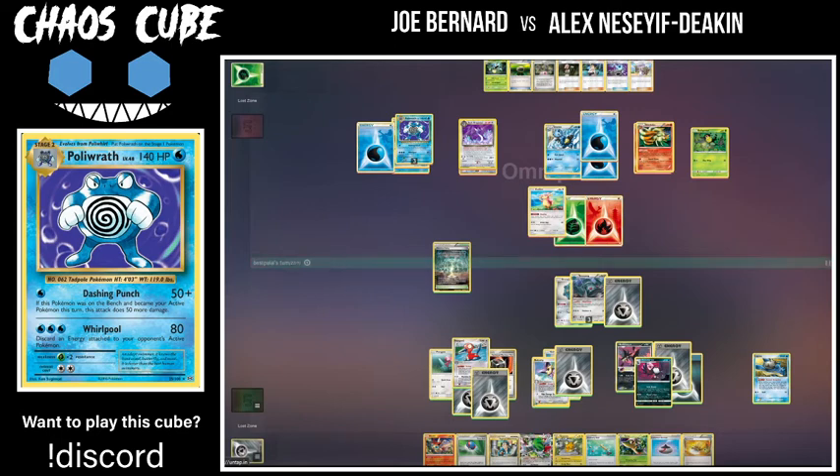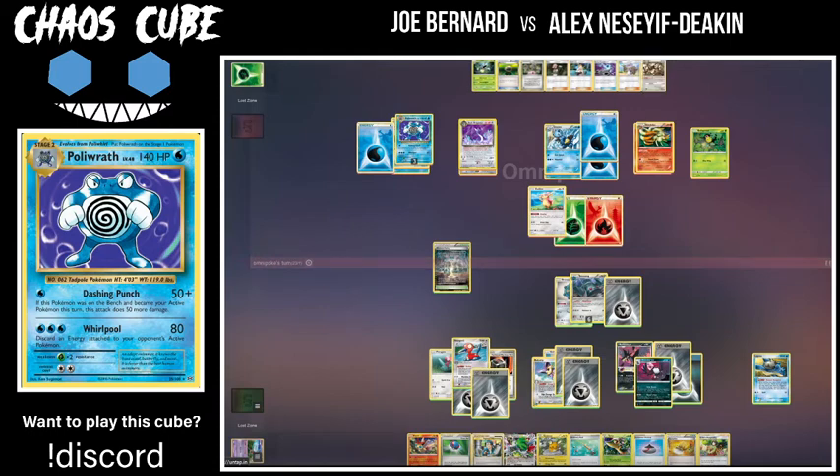Is he trying to attack with the Bronzong, or get it out of the active? I think he's trying to get it out of the active. Omnipoke has healed up with Audino's Drain Slap — it's pretty riskless, doesn't knock out the Bronzong, and gets damage off his board which makes the Honchkrow even weaker. Al's draw for the turn is Erika's Hospitality — probably one of the most useless cards in his deck at this moment. Looks like Metal Links onto the Delcatty — Al might have another energy in deck and knows it, so he could be waiting to draw that last card then start shuffling things back.